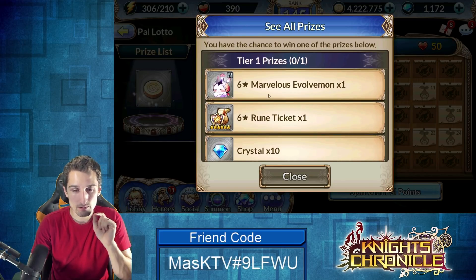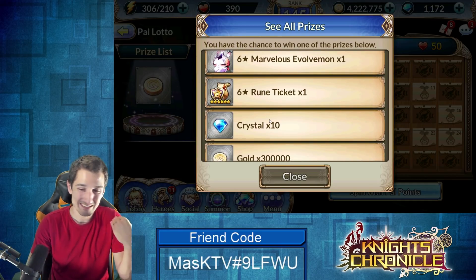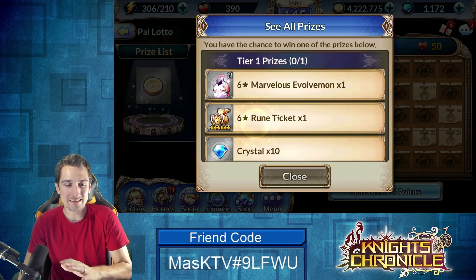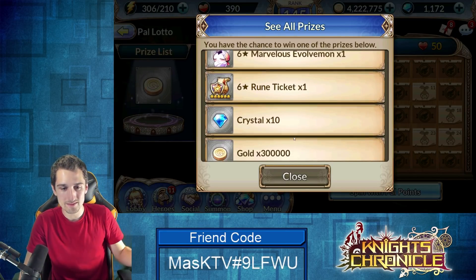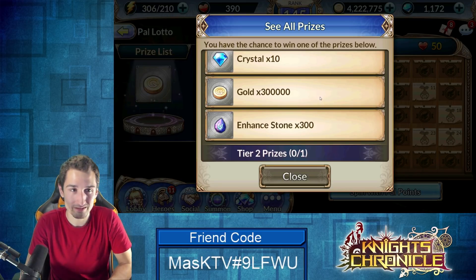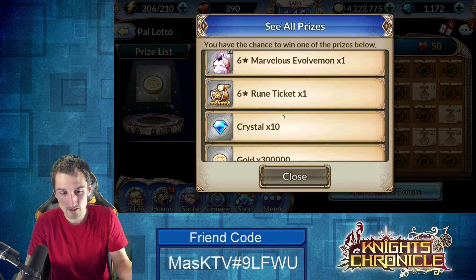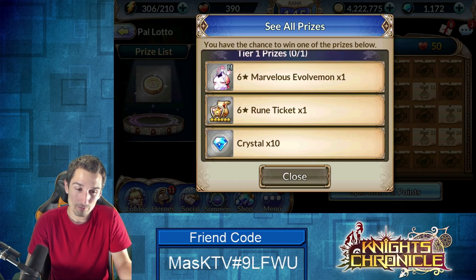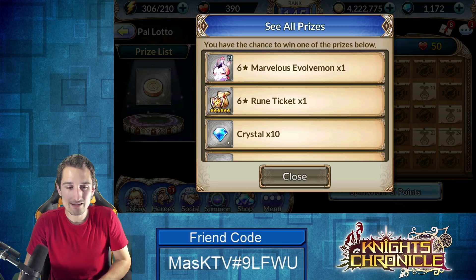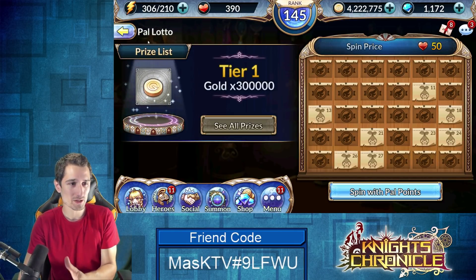There's a lot of gold and fodder and effort that goes into producing a six star monster to limit break with, so if that's there it's worth it 100%. 10 crystals — if I had to trade 1,000 PAL points for 10 crystals every two days I would probably go for that. If six star ruin ticket is the advertised tier one reward — no-go. Enhanced stones — no-go. I'll keep my eyes open for crystals or the six star marvelous evolve mon, otherwise I'm probably not going to touch the PAL lotto again.